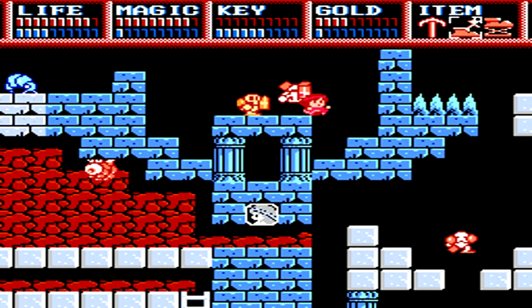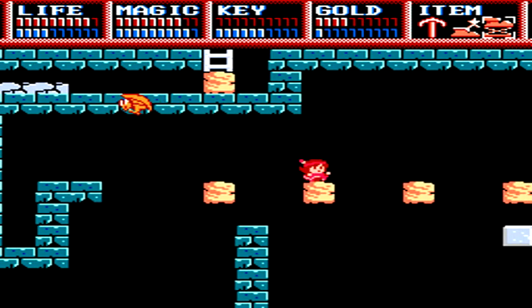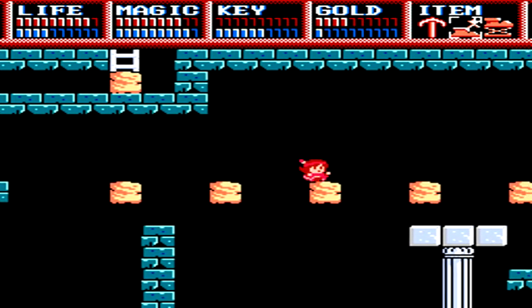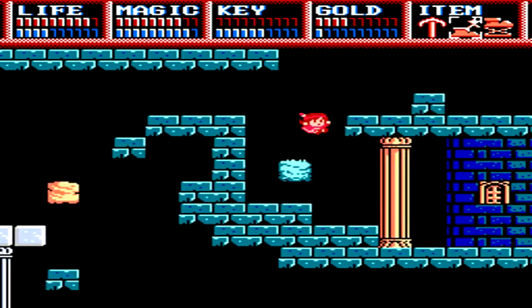Over here, you can end up grabbing yourself one of the big potions. It's not an essential item, but you can use it in order to replenish things throughout the dungeon. Use those spring shoes and you're able to get up to this area.